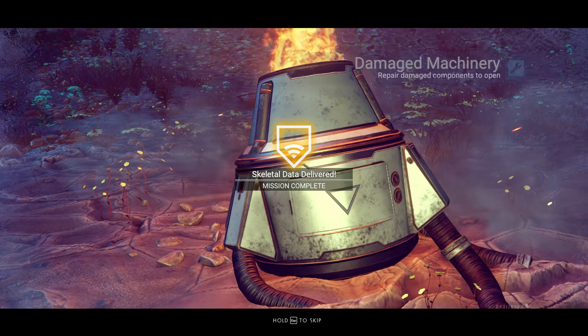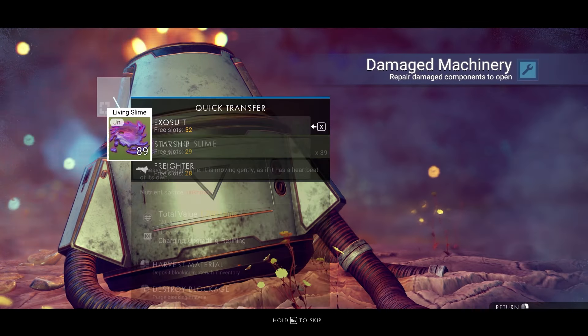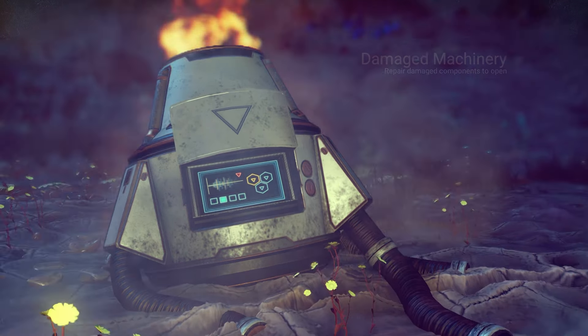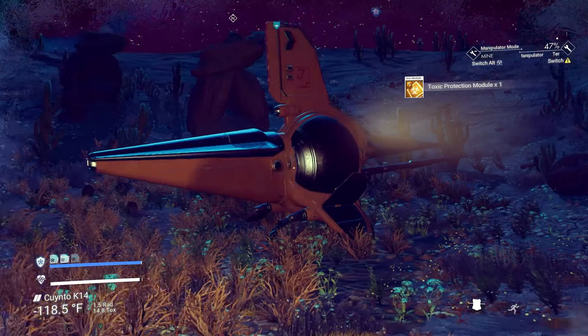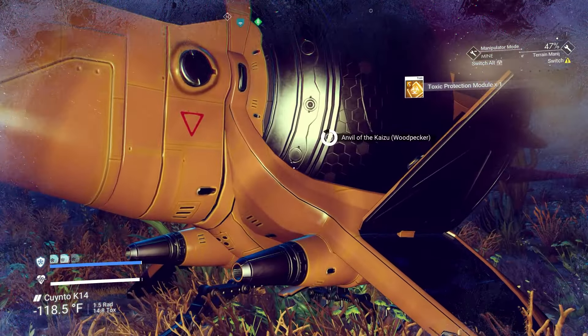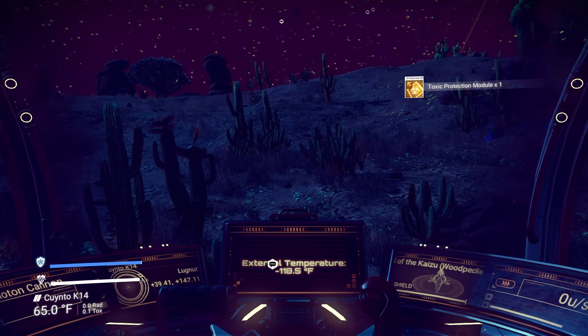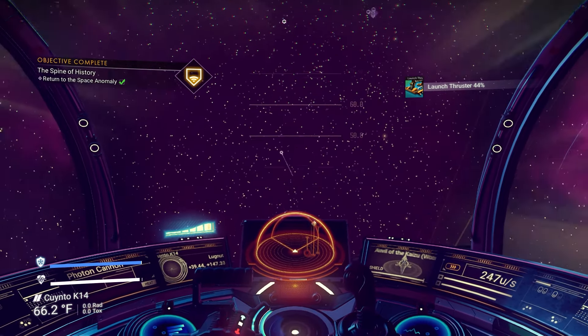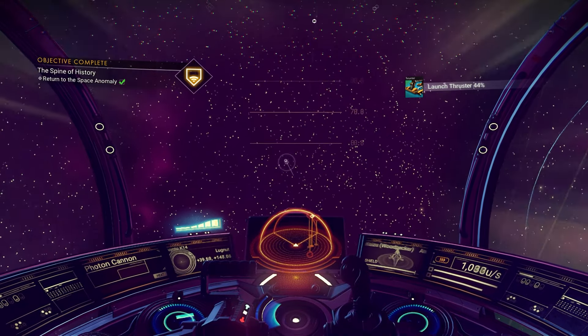We are done. Search the damaged machinery, since we're already here — may as well take it. Why not? And then we head back to the anomaly and the nexus, and we will check on the community progress while we are there.